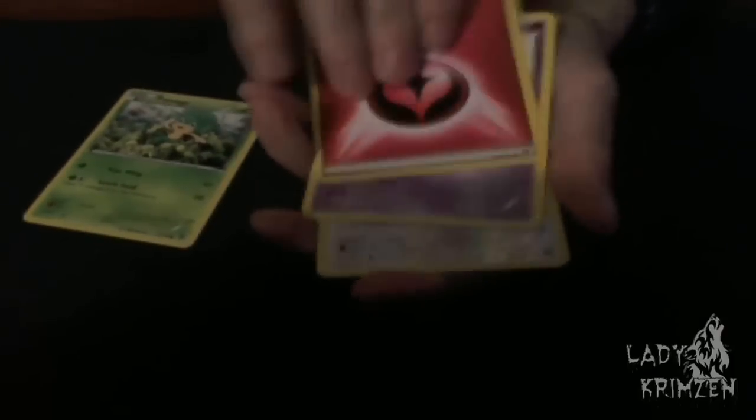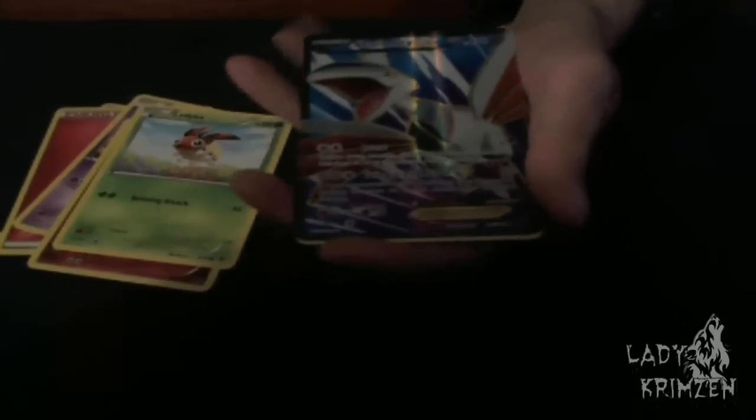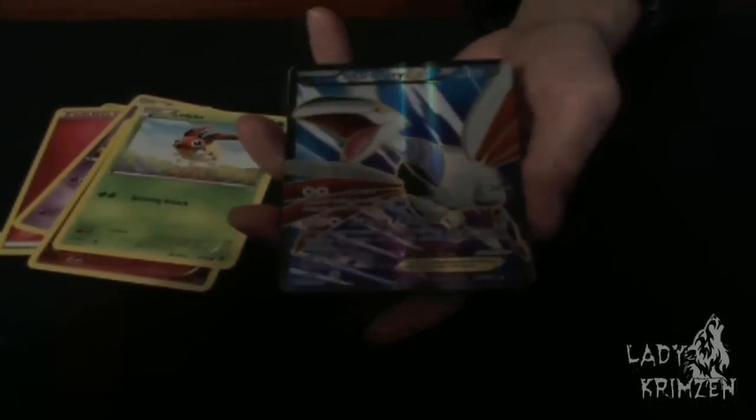Alright, next pack. We've got a bit of a pile of codes going here. So now we've got Simisage, Pansage, Fairy Energy, Venipede, Jigglypuff, Ledyba, Delcatty Reverse Holo. Skarmory Full Art! Sweet! And we got Skarmory EX last episode as well. Nice!